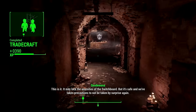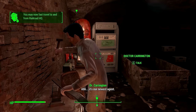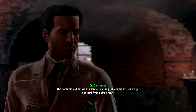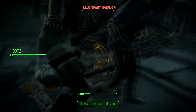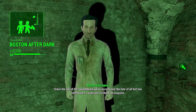After Tradecraft, return to the Railroad HQ and talk to Dr. Carrington. He will give you the next quest, called Boston After Dark. In this quest you must save a synth called H2-22. It's basically an escort mission where you have to escort him to a safe house, so it's relatively simple. Once you're done, head back to the Railroad HQ and talk to the doctor again to turn in the quest.